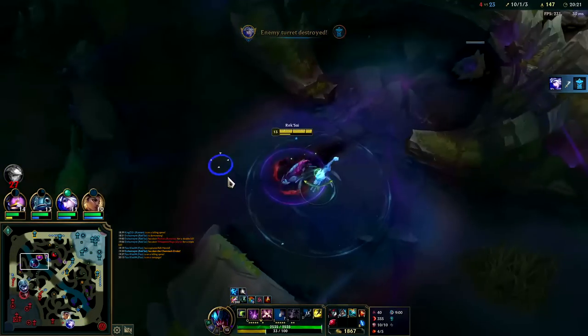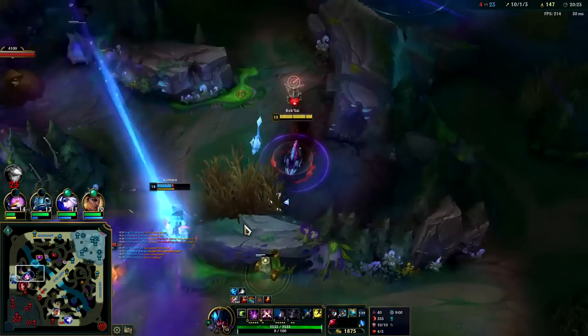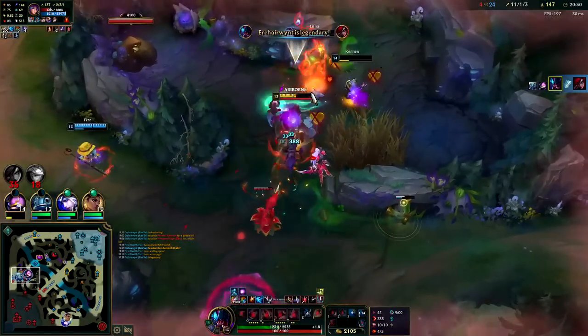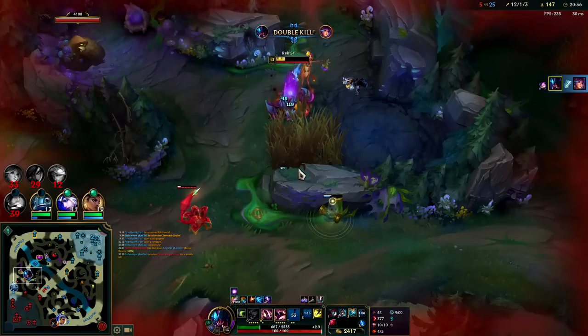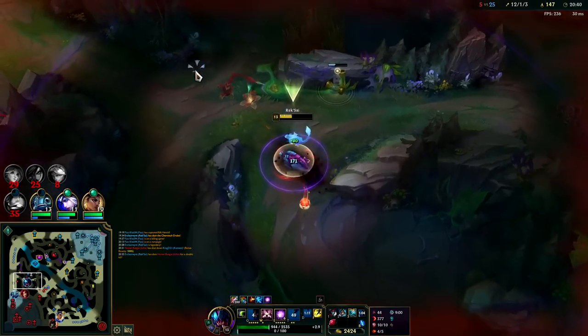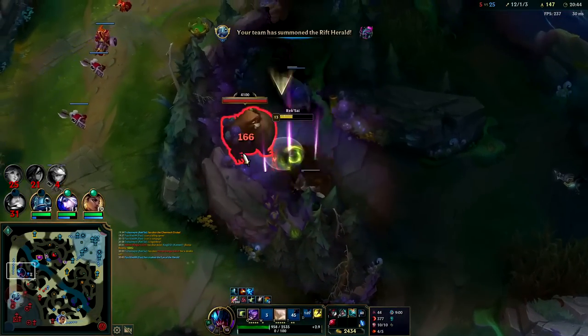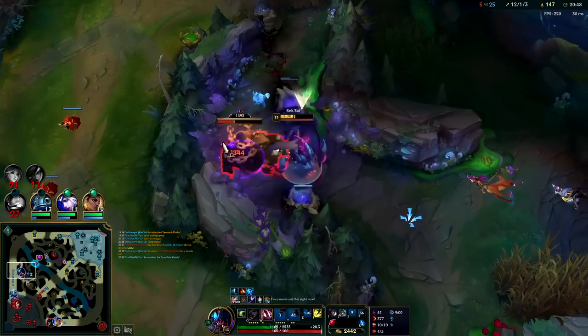Reset soon for Sterak's. My E is on cooldown - I could walk in and Stridebreaker on. Was that two knockups or just one? I can't reach her with my autos anymore - smite, don't want to have to flash for it. I'm not going to be able to get to her. Set up that tunnel right there so if someone tries to cut in behind, we'll be able to stop that immediately.